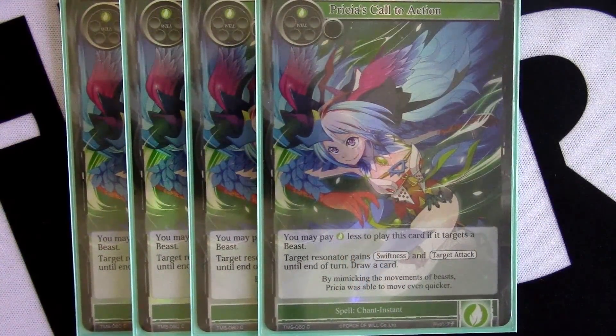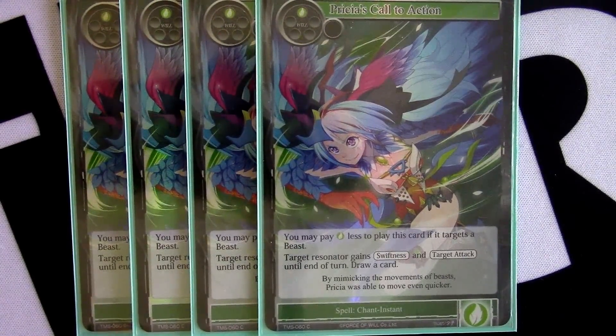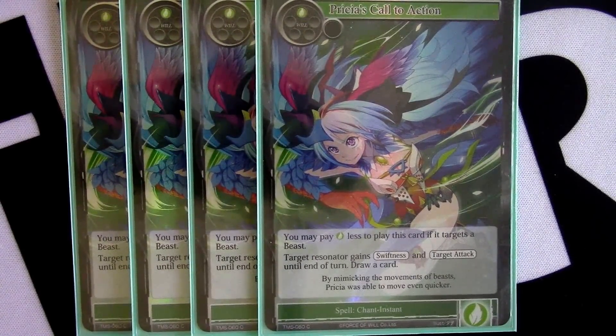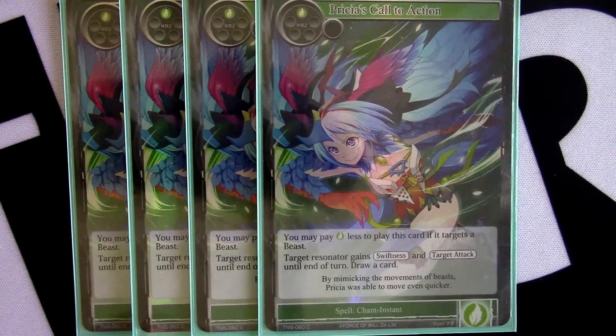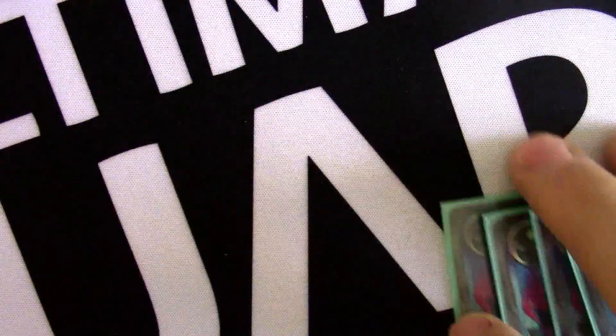Moving to our one-drop spells — probably one of the biggest cards we got out of the Moonveil Saber set was Priscilla's Call to Action. The fact that this card just does everything for free is great. You're going to target a beast with it so it's free to cast, gives it swiftness and targeted attack which can be super relevant, and then it draws a card so it replaces itself for free. It's absolutely great for killing your opponent out of nowhere — they might swing out not expecting it, and you can just go Priscilla's Call to Action into double Rapid Growth and they're dead.